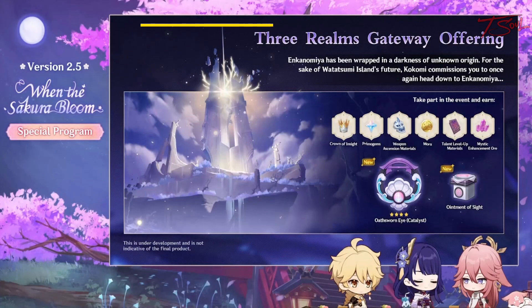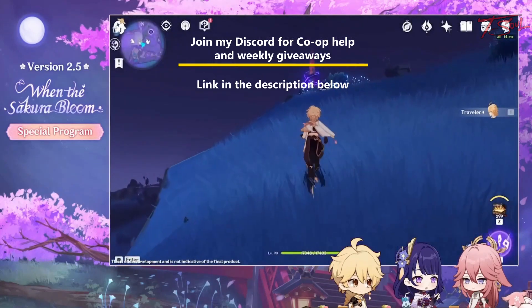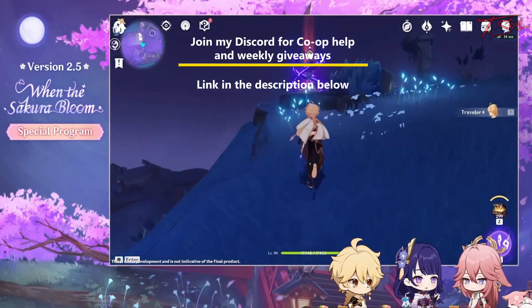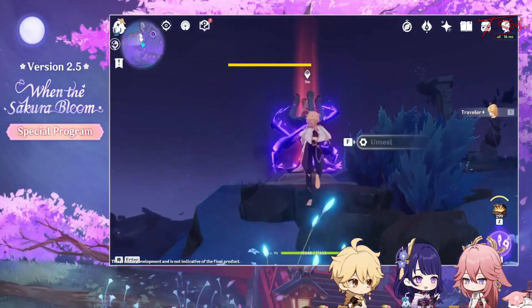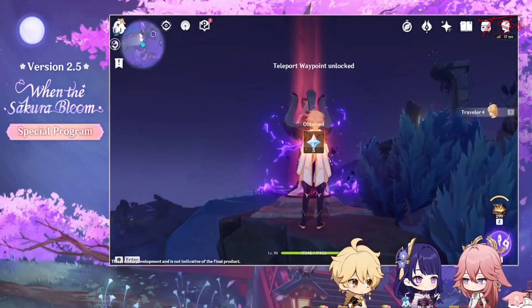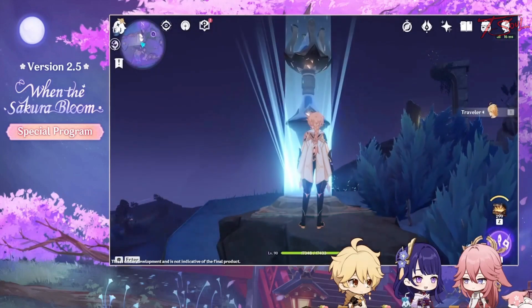Now on to the events. The main event this time is an exploration event in Enkonomiya. This is also where you get the 4 star catalyst as well as all the refinement materials. This will be a large exploration event similar to the Golden Archipelago, so you'll have plenty to explore.